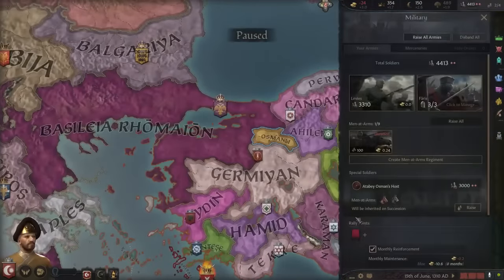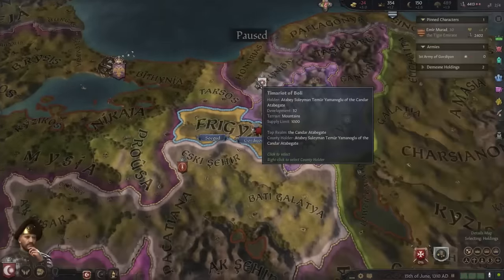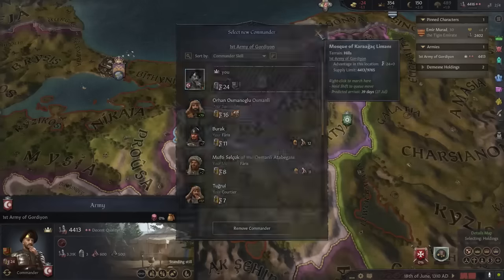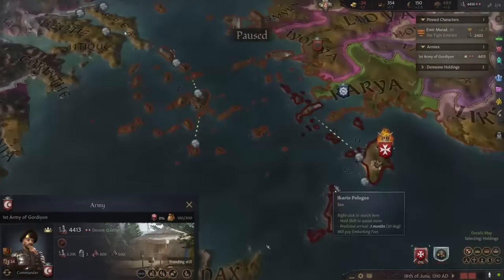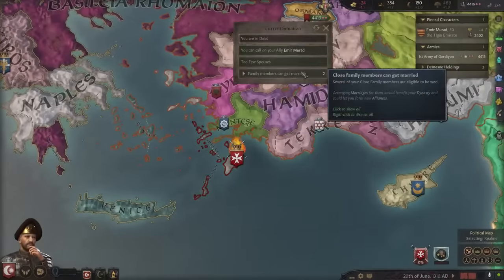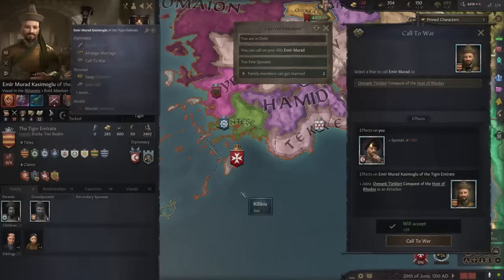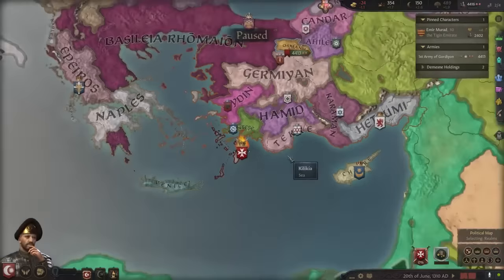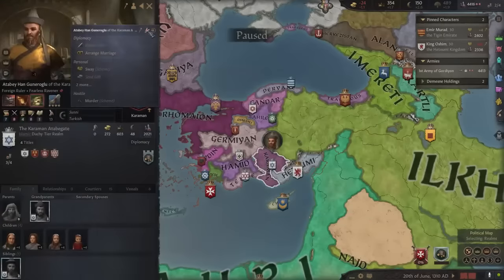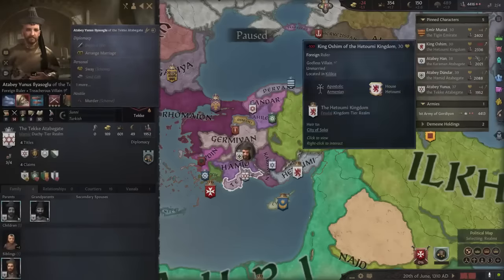The war begins! We are going — we will lead our armies and take Rodos. Let's take Rodos! Emir Murat is our ally. I'll pin my neighbors: Armenians, Karaman, Hamid — let's pin them. As you can see, I can see my relations and their army sizes. Let's also pin Germian.